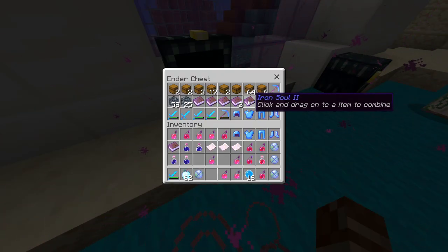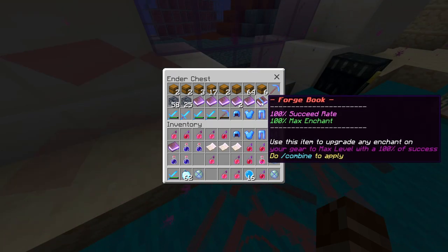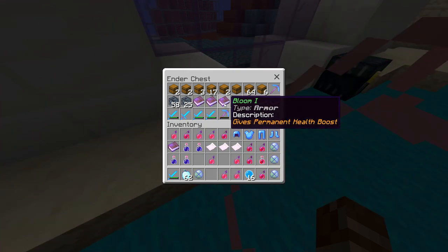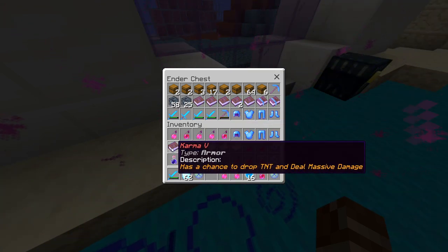So far these are all the books that I've gotten. I have two Forge books, which are the best — they have a 100% chance to get the book to max, so even if I had a Tier 1 enchant I could get it all the way up to Tier 5. I'm going to be trying to use these for something pretty big. Then I got an Iron Soul 2, two Karma 1 books, and a Bloom 1 book. Along with that, I bought a Karma 5 book off AH, so we'll see what that does.